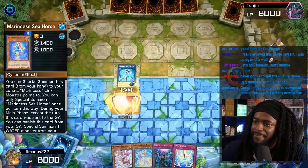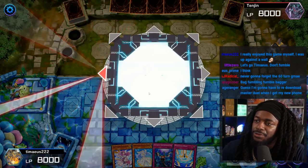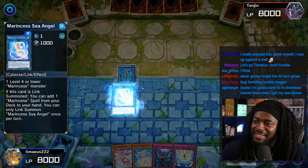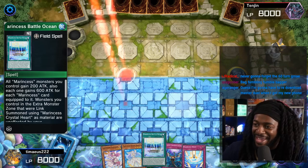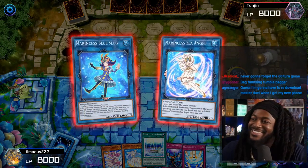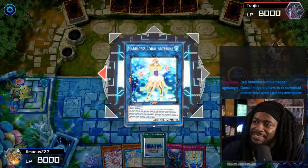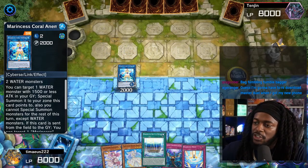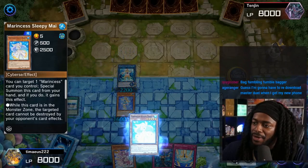And get Pascalus — that's for next turn. We'll then summon Blue Slug and link summon it to Sea Angel. Tomias then uses Sea Angel to get Battle Ocean. We're then gonna go ahead and link summon into Marincess Coral Anemone. Coral Anemone will be able to special summon Seahorse back to the side of the field. Then we'll activate Battle Ocean.